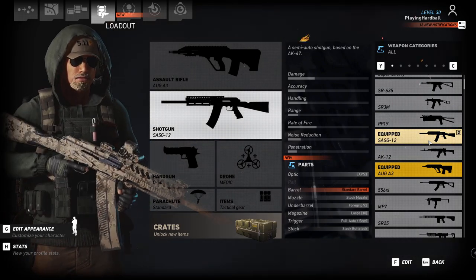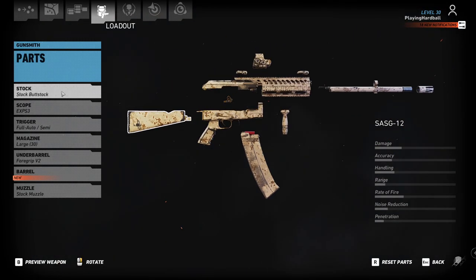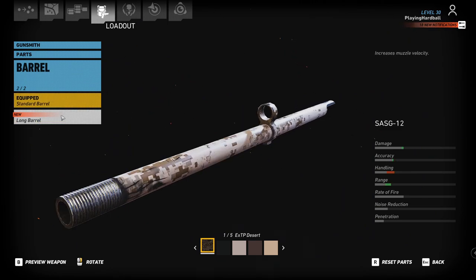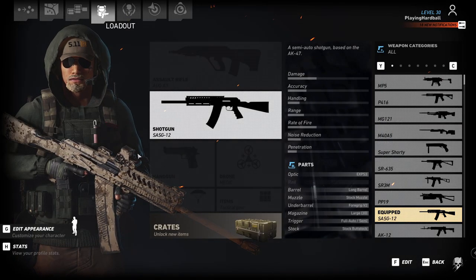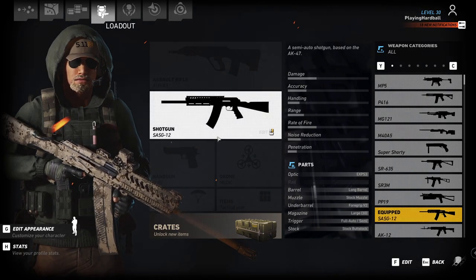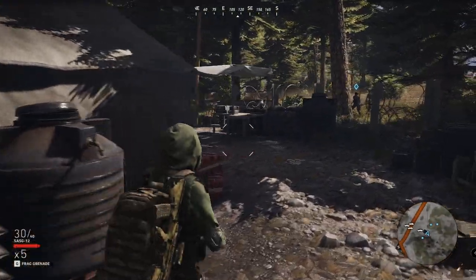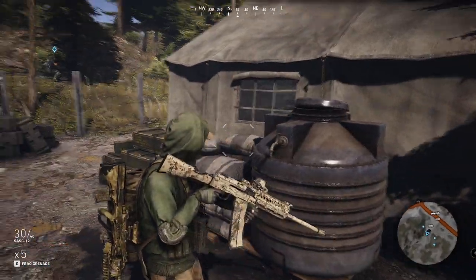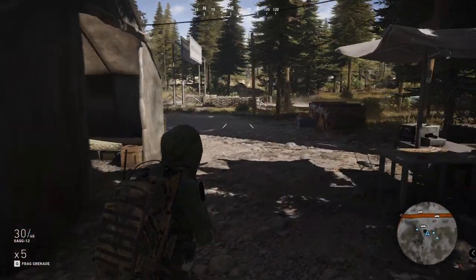Oh yeah, I think it was this SASG — yeah, that's the one. There we go, we've got the long barrel. That looks clumsy but huge. That's way better, but it's not good at handling — it does more damage as well. It's already equipped now. And now it even looks like a weird, huge assault rifle. An abomination isn't it, but it is pretty cool actually.